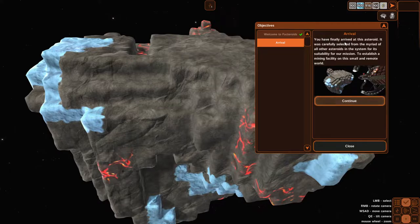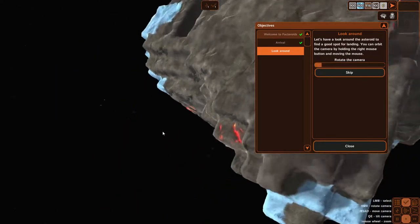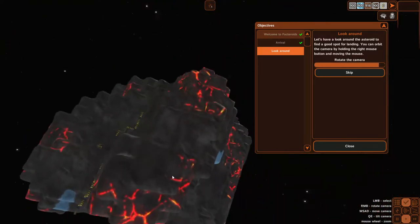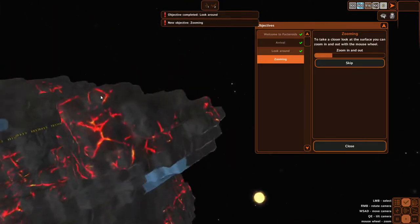You finally arrived at the asteroid. The script was selected and compared to other asteroids in the system for its suitability for our mission: to establish your landing facility in this small remote world. Have a look around the asteroid to find a good spot for landing. You can orbit the camera by holding the right mouse button and moving the mouse.